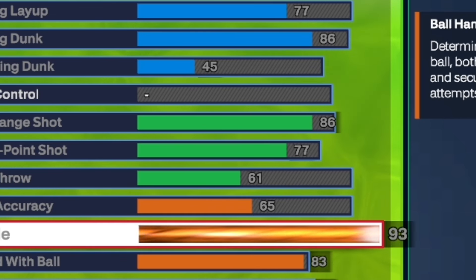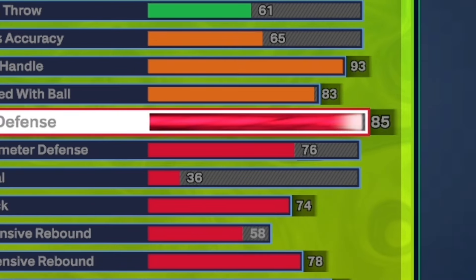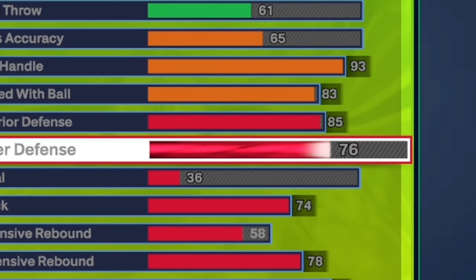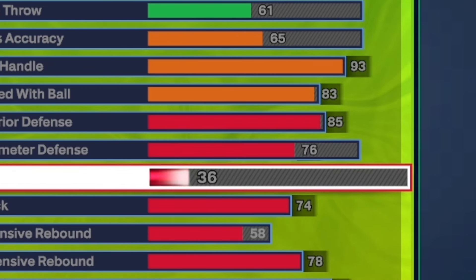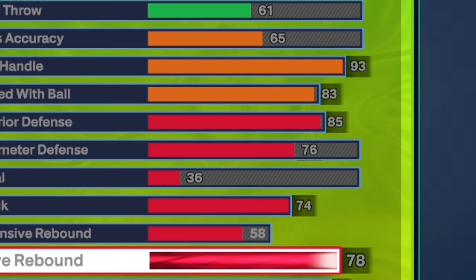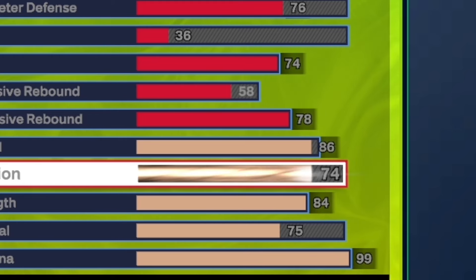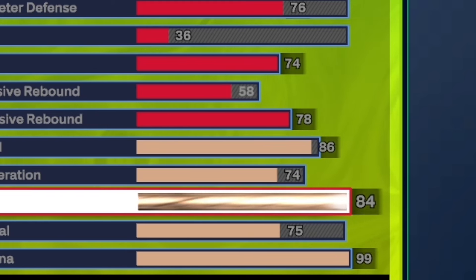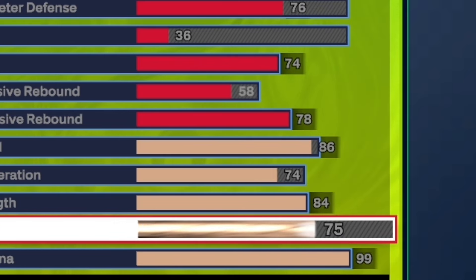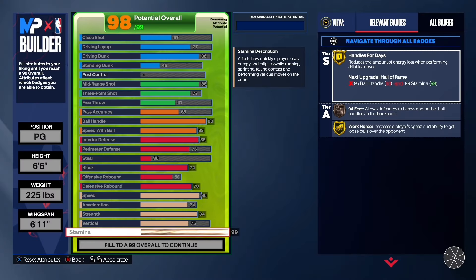Pass accuracy 65, 93 ball handle, and an 83 speed with ball. Keep in mind you are 6'6", so that 93 ball handle is going to go crazy — you get a lot of good dribble animations. Now, moving on to the defense: 85 interior, 76 perimeter, 36 steal, 74 block, 58 offensive rebound, and a 78 defensive rebound. You're going to be doing good work on defense — your perimeter's a little low, but as long as you have above a 75, you'll be fine. For the physicals: 86 speed, 74 acceleration, 84 strength. You get that silver bulldozer — that badge is underrated and very good. 75 vertical and a 99 stamina.